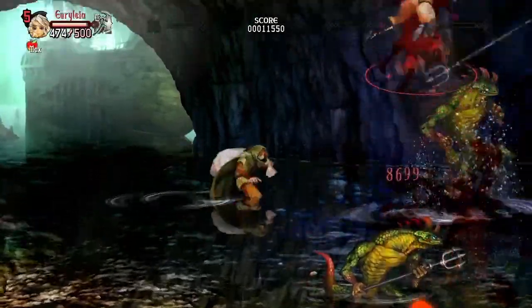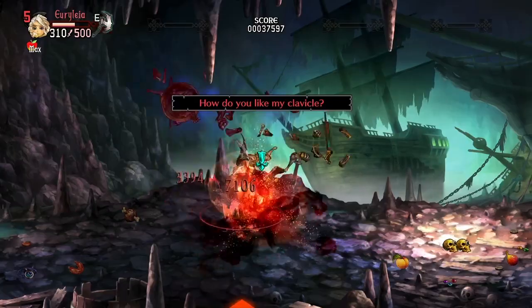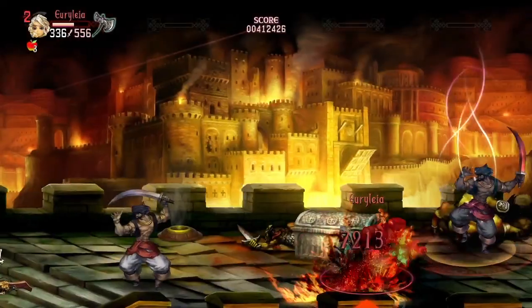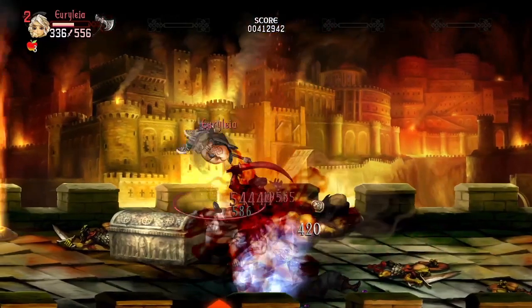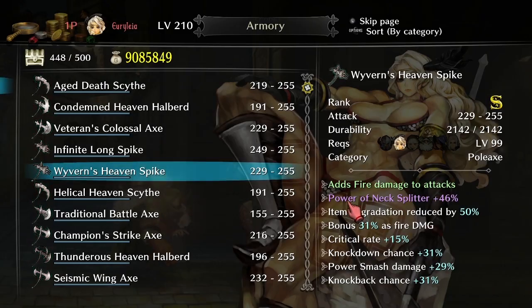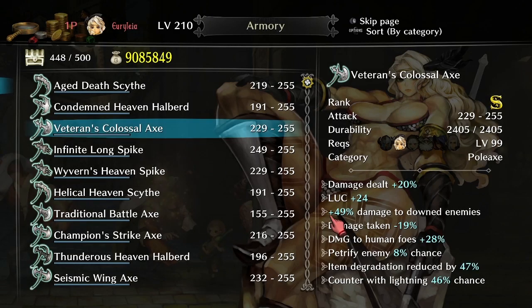Another fun thing to note: a higher level of Slide Attack can be valuable for an Amazon that focuses on Nex Splitter, since it not only does more damage on knockdown opponents, there are also weapons that you can find in Mirage Tower that can up the damage of Nex Splitter, and there's even more gear that can up the damage on knockdown opponents — and all of that can stack with itself.